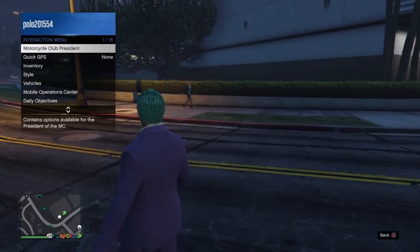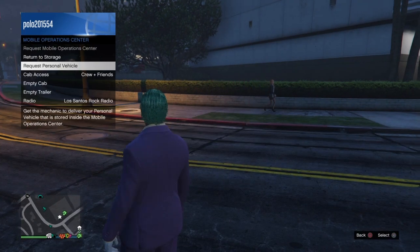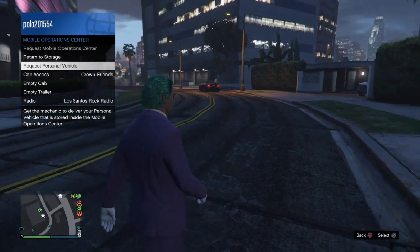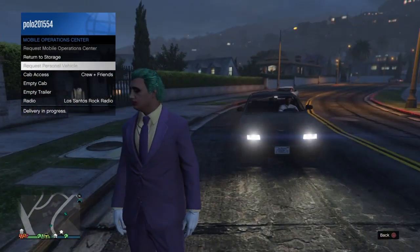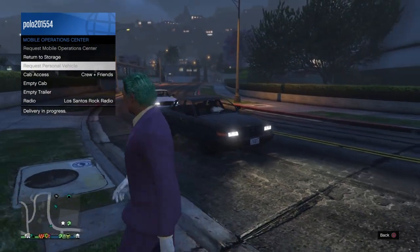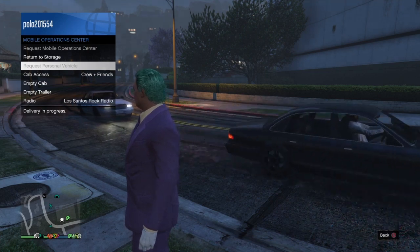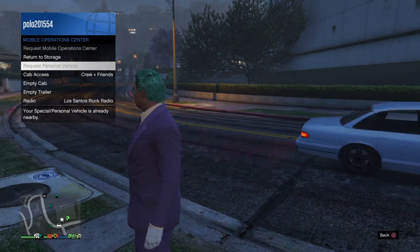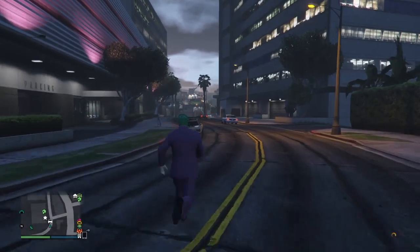From this point I'm going to show you what I'm supposed to be doing. Once you have everything set up, you're going to call for your personal vehicle through the interaction menu from your MOC. You're going to see me here — we're just going to wait for it to spawn. Once the vehicle spawns in, as you see right there...